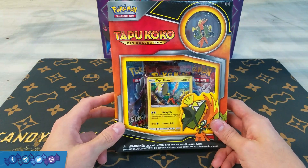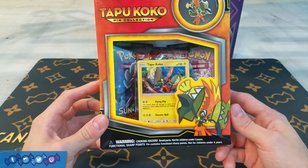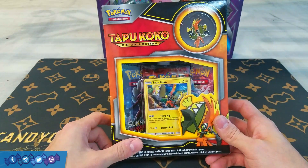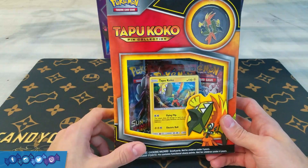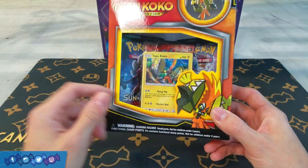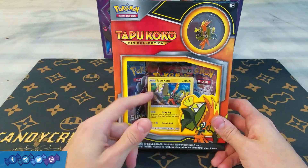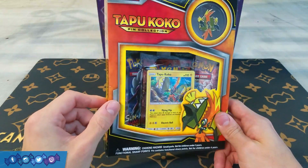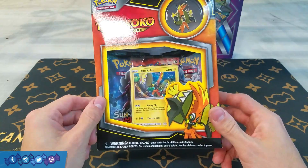We got the Tapu Koko pin collection, like I said, and I actually didn't even know this was coming out. I saw the Tapu Koko box that came out previously, which we opened here on the channel as well, but yeah, it really caught me by surprise when I saw this thing. I actually think I like the promo in this one better. It comes with a Tapu Koko promo and it looks like three Guardians Rising booster packs.